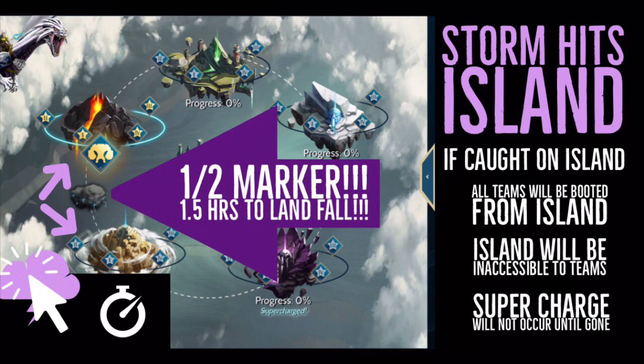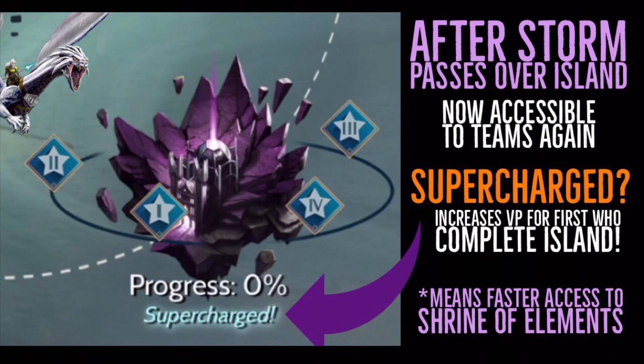Understanding this timing is important because it tells you how much time you have before the storm reaches your island. For example, the fire island is about an hour and a half out because it's halfway between the wind and fire elemental islands. When the storm takes over an island, everybody on it gets booted off — you lose your progression and can no longer access it. So when you choose target islands, make sure your team has plenty of time to finish before the storm arrives.